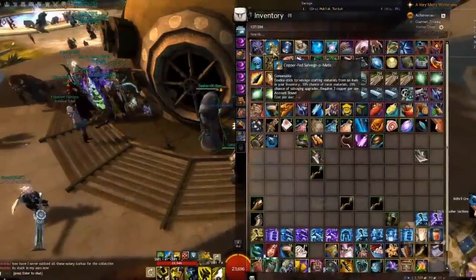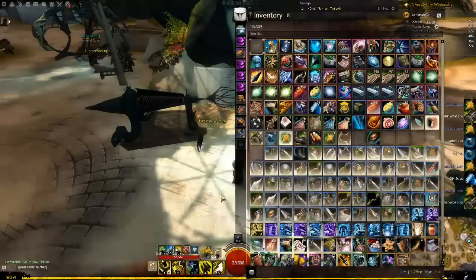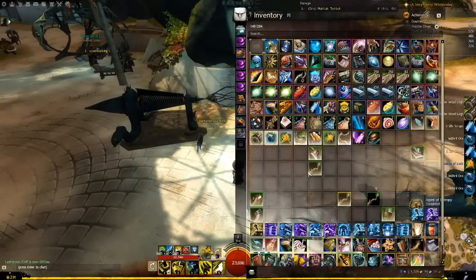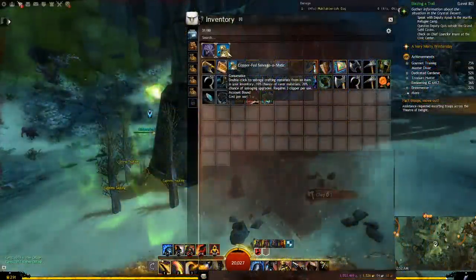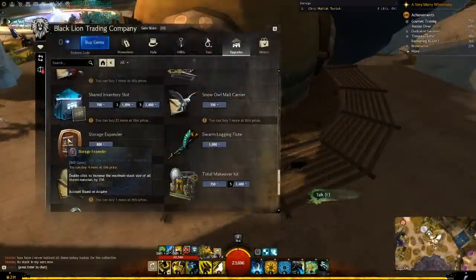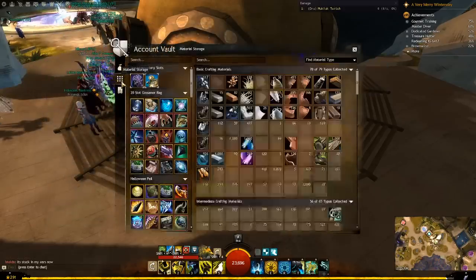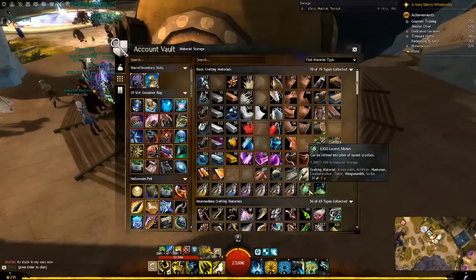Copper-Fed Salvage-O-Matic: if you intend to make one purchase on the gem store, be it with dollars or with gold, the first thing I think you should get is the Copper-Fed Salvage-O-Matic. It is an infinite-use, low-quality salvage kit, and the quality of life improvement this item brings is huge. Additionally, if you put it in a shared inventory slot, all of your characters can use it. If you plan to get a second gem store upgrade, I recommend the Storage Expander — each purchase increases the amount of material storage you can hold by 250, and purchasing it once doubles the amount of materials you can hold of all types.